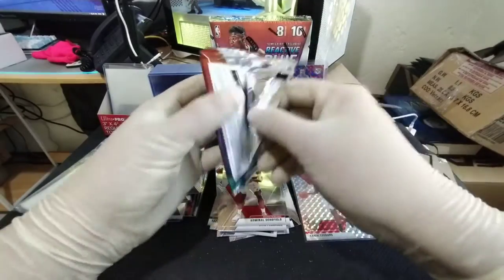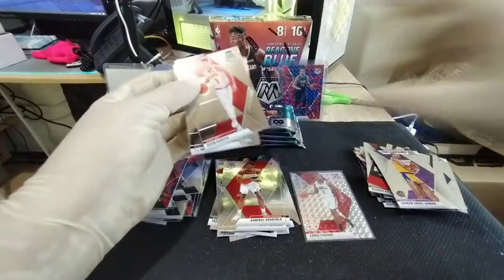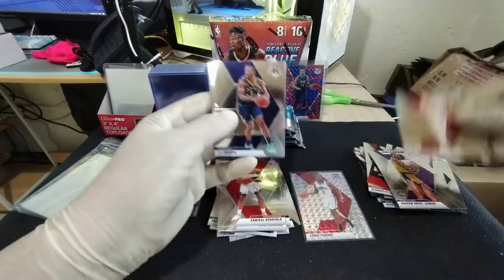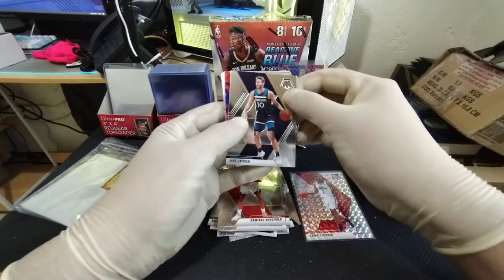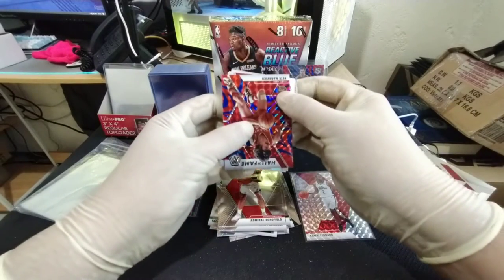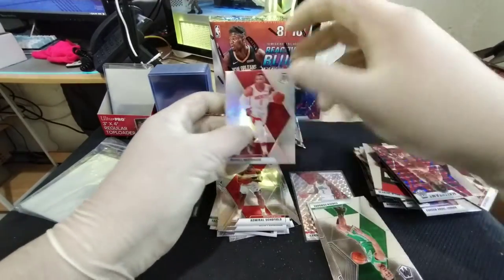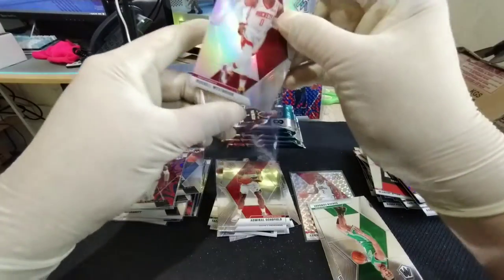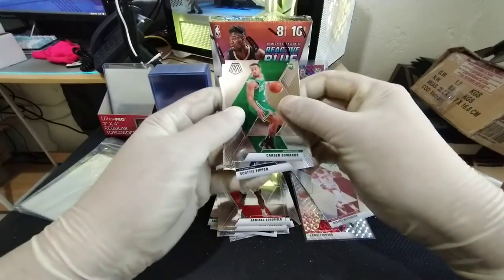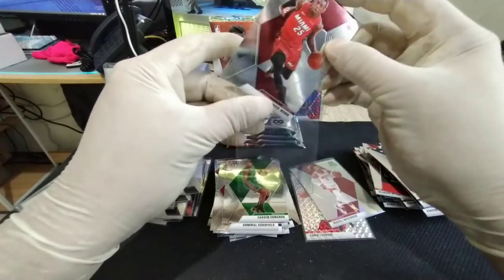This will be a shorter video than the last one. Kendrick Nunn base right at the back — nice! We have a silver! Kevin Herter, TJ Warren, Jake Layman reactive blue, Hall of Fame Pete Maravich, and then our silver is a Russell Westbrook — Russell Westbrook silver prism, nice! Carson Edwards, Scotty Pippen, and yes, Kendrick Nunn rookie base.